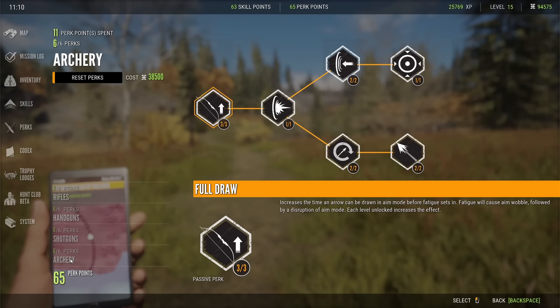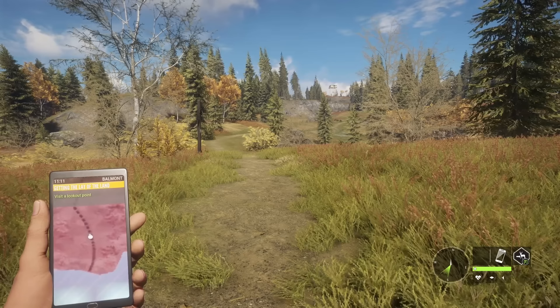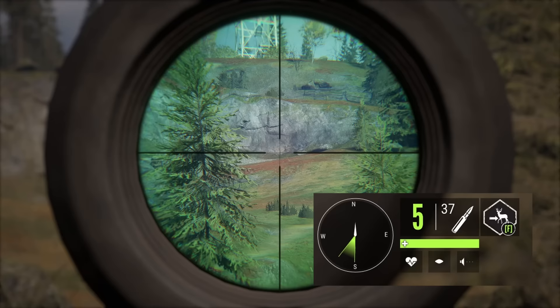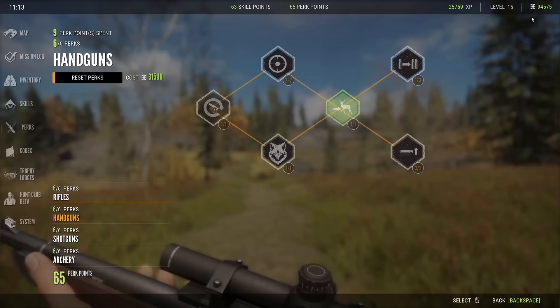Same for perks — perks are going to be weapon-specific. The one I want to highlight is a range estimation perk: you can activate it and while looking down the sight of any weapon you can get an estimate of the range. It's not as accurate as the handheld laser rangefinder you can unlock, but it helps you get dialed in. For example, I'll put F and my crosshairs on a rock and it gives me a range of 255 to 317 meters, so I can adjust accordingly for bullet drop and wind direction.